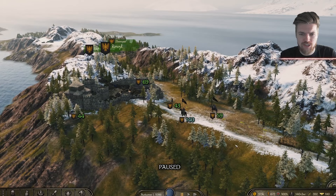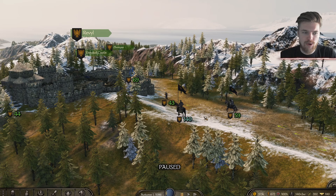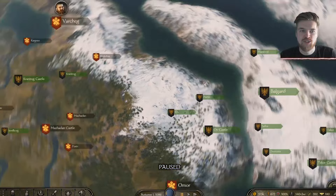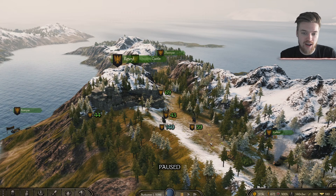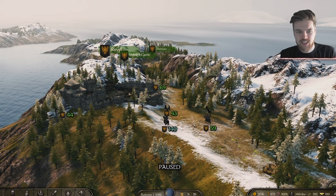Welcome back to Mount & Blade 2: Bannerlord. In today's video I'm going to be explaining exactly how you can build up your very own army and kingdom. For example, how can I get over 140 people into my party? How can I create other parties using companions that have their own armies, roam around my ever-growing empire, help capture things, raid villages, wage war, and bring people into a proper army of 489 people?